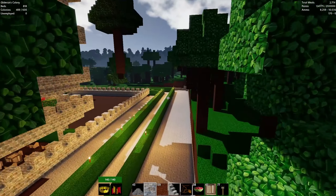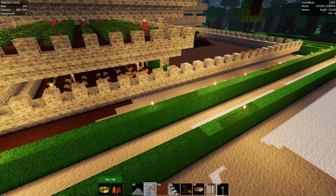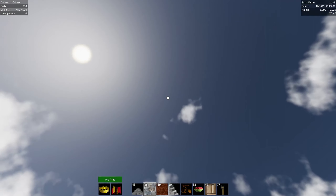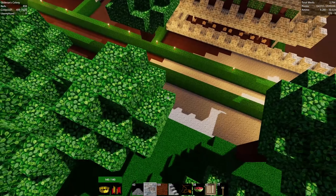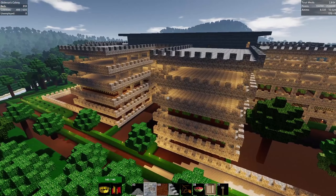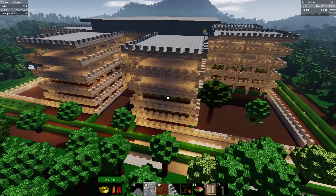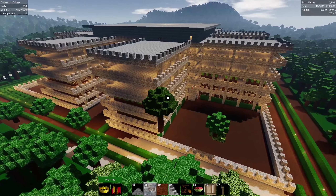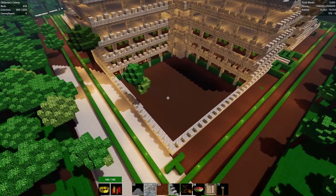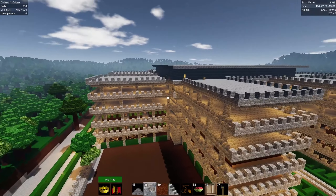A lot of what you see here is remnants of when I was going to try and have a single hedge maze swirl its way around the castle, but that is a problem for the game. The pathing becomes too long for the zombies, and then the colony ends up getting put into siege mode, which is no good. It's pretty much semi-symmetrical — not perfect.